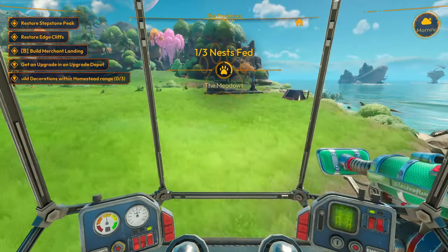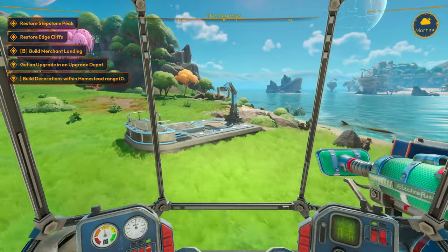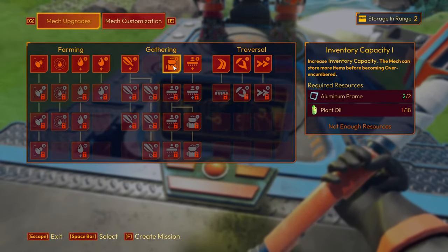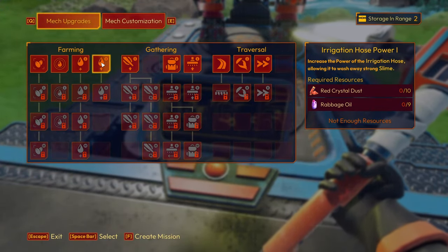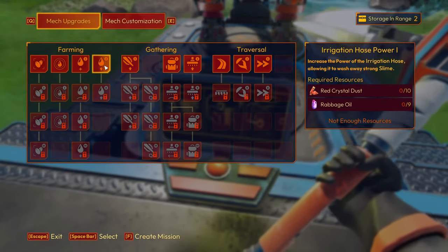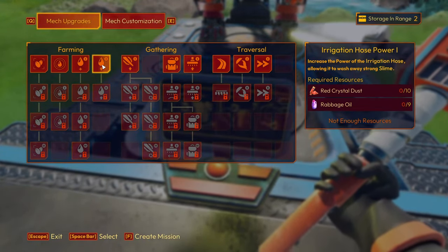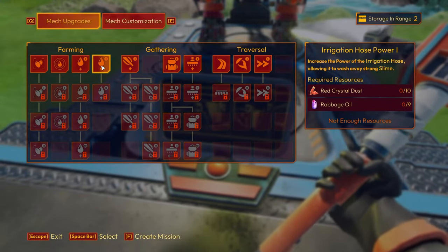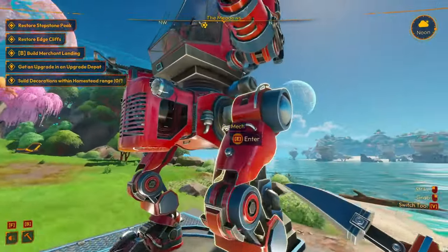We did stuff and things. We need to build the merchant landing — let's do the upgrade. I think we need aluminum for it. Aluminum frame, we need plant oil. Irrigation hose to increase the power — we should probably do that. Hydro splash needs five aluminum parts. And we need red crystal and ravage oil. Oh, that's what the ravage cabbage stuff is! We need a lot more ravage cabbage, so we need to make some more plots to get some ravage going.